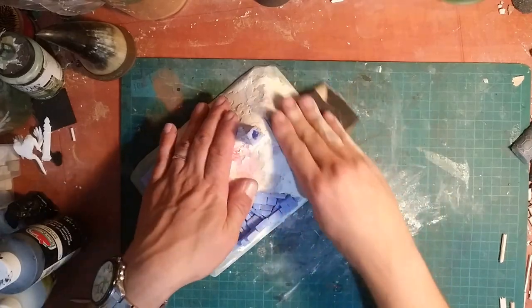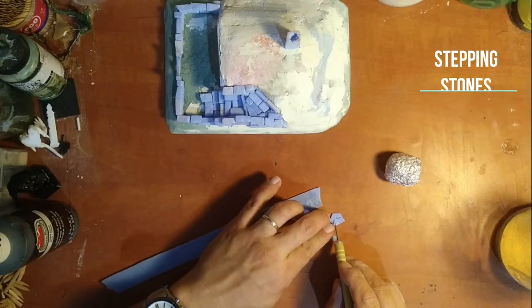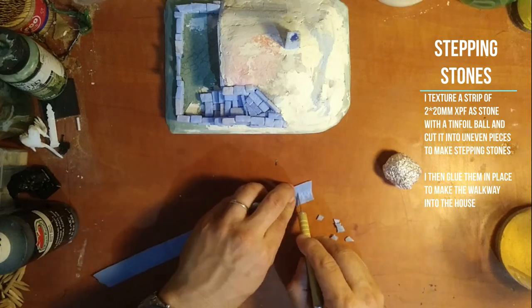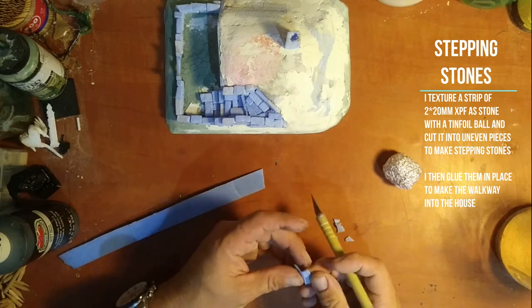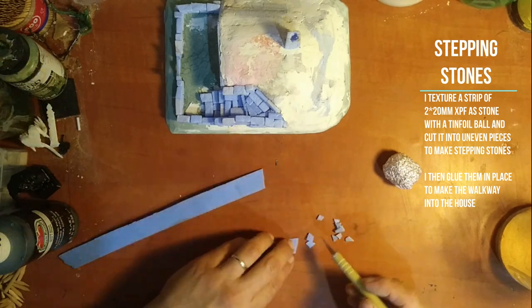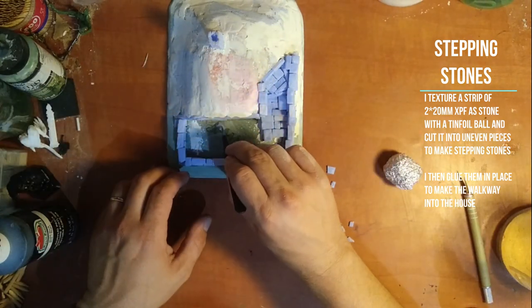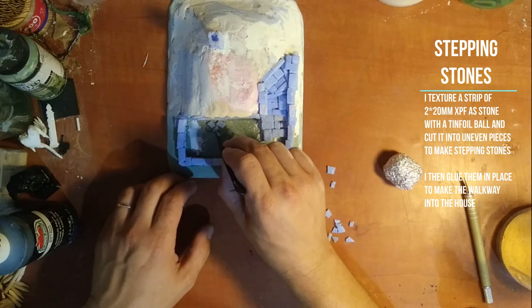At this point I thought it would be really neat to have a stepping stone path between the door of the house and the gate. I took a strip of 2 by 20mm XPF, roughed it up with a tinfoil ball, then cut it into small uneven pieces and simply glued them in place between the door and the gate.